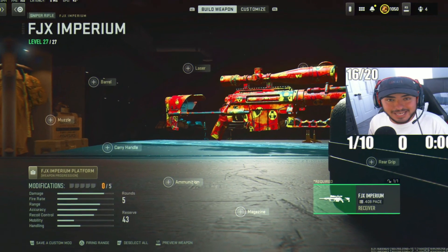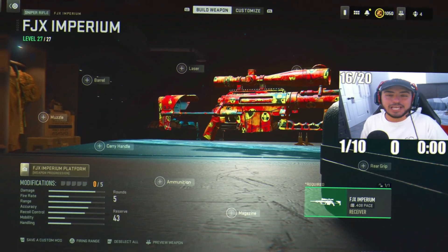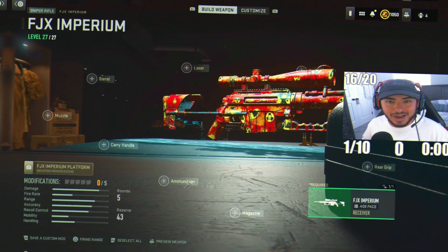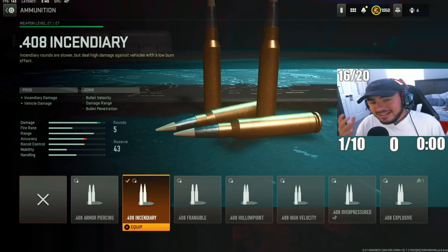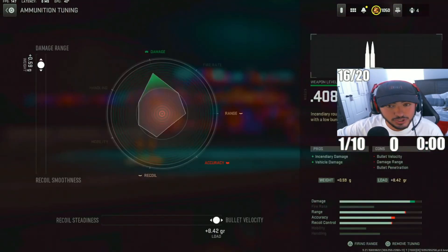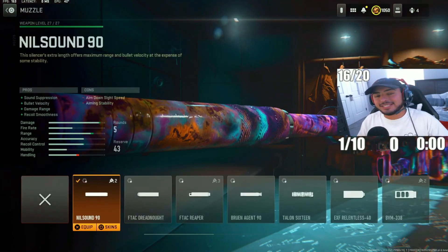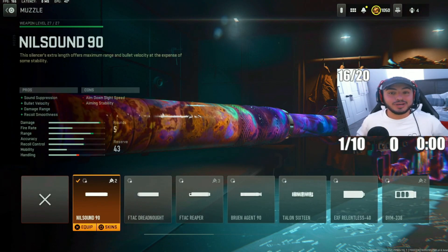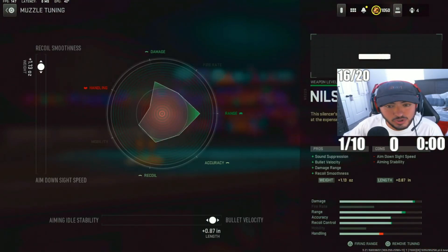For loadout number 5 of Ranked Play, I wanted to give you guys a sniper build because some people do like to snipe in Warzone Ranked. This is the best sniper — the MCPR SJX Imperium. Starting with the first attachment, we got Incendiary Rounds, which are really crucial in Ranked, continuously increasing damage as you shoot your enemy. For the tuning, put damage range to 0.59 and bullet velocity to 8.42. For the next attachment, we got the Nilsound 90 Suppressor, increasing bullet velocity and damage range for quick and easy snipe shots. For the tuning, put recoil smoothness to 1.13 and bullet velocity to 0.87.